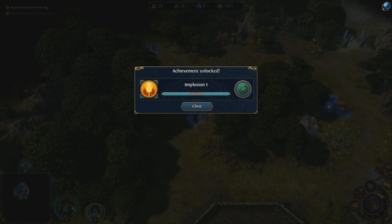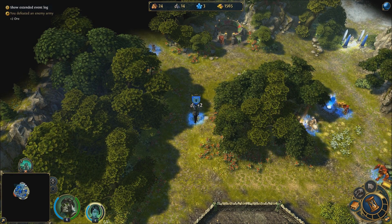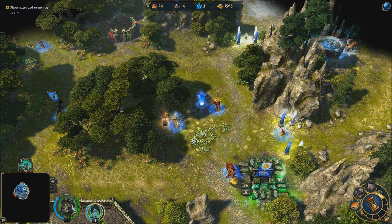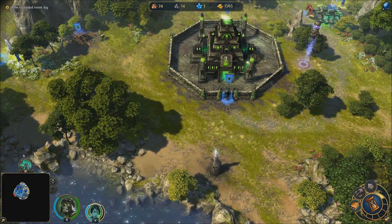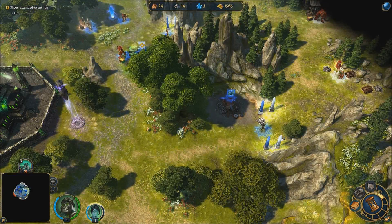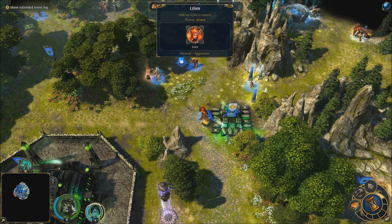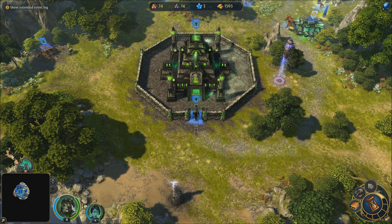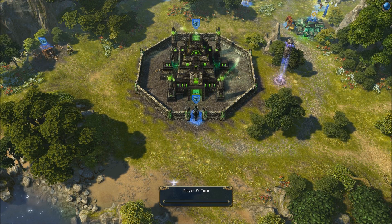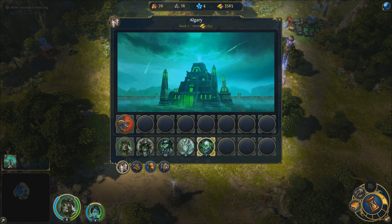They added achievements, which is pretty cool — it says 'deals 1000 points of instant damage with a hero.' The dynasty stuff is working now too; I guess it just wasn't implemented before. It's not really worth going into that right now though because it's not very useful at this stage anyway.